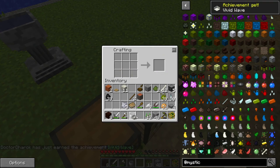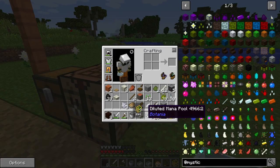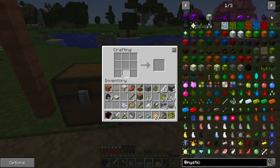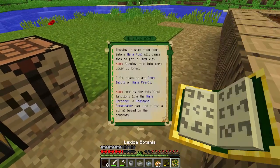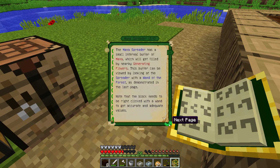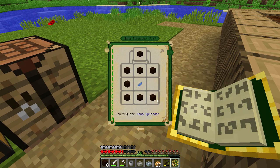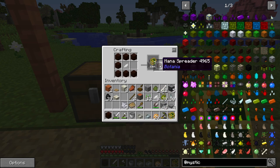That's a mana pool. I've created a mana pool and a diluted mana pool. Next I need to create a mana spreader. The recipe is seven pieces of living wood and a mystical yellow petal - or any mystical petal, actually. Just like this - mana spreader.